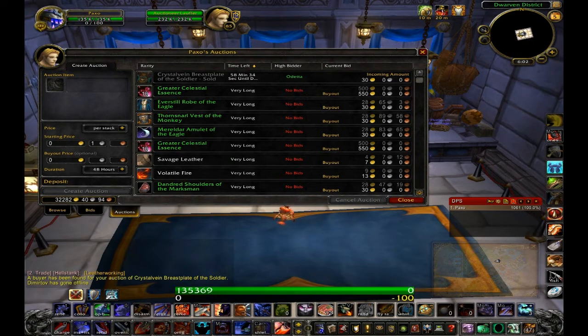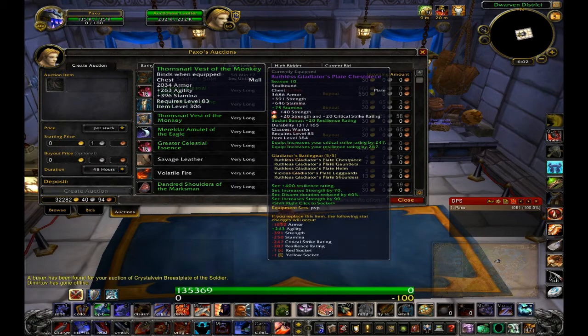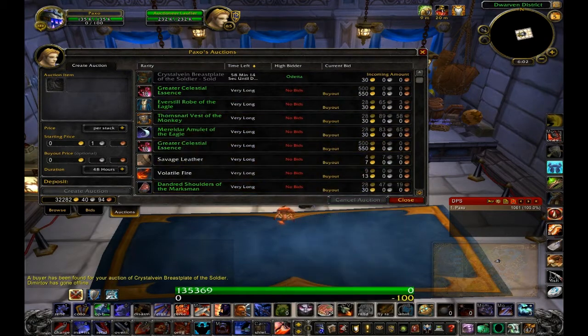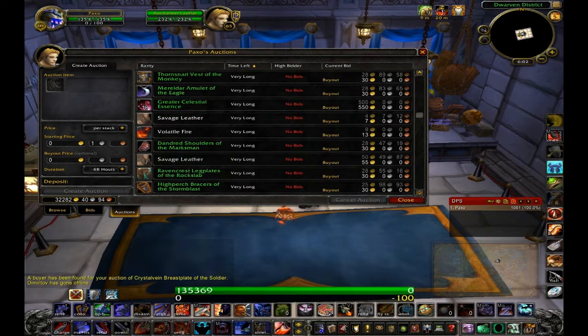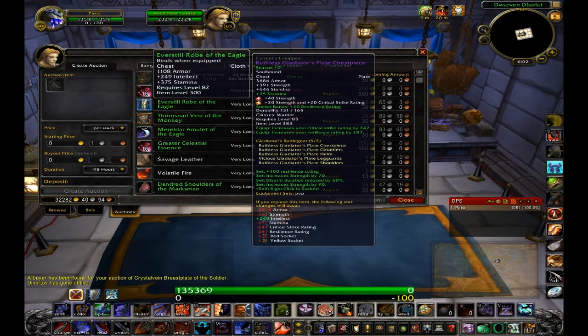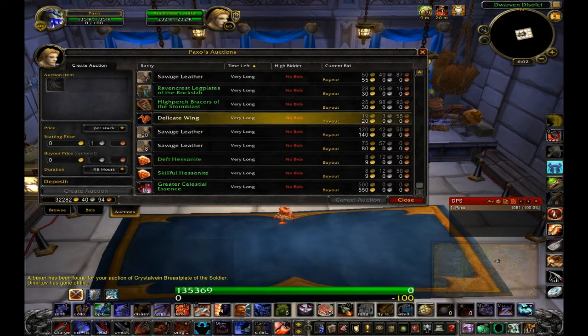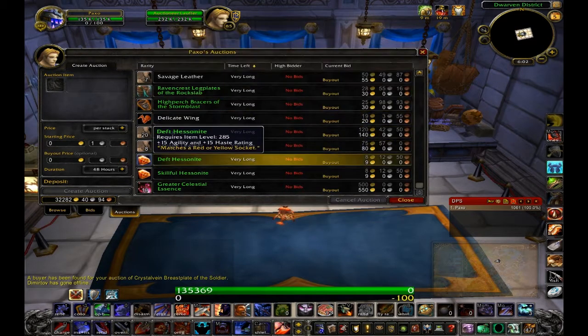Another part of how I make gold in Warcraft without farming — I never farm — is all the green gear that drops while I'm doing dailies. That's the only time I ever get drops from killing monsters. While doing my dailies you get these green drops, and lots of people just vendor them. I don't. This seems obvious to me, but — put it in the auction house.